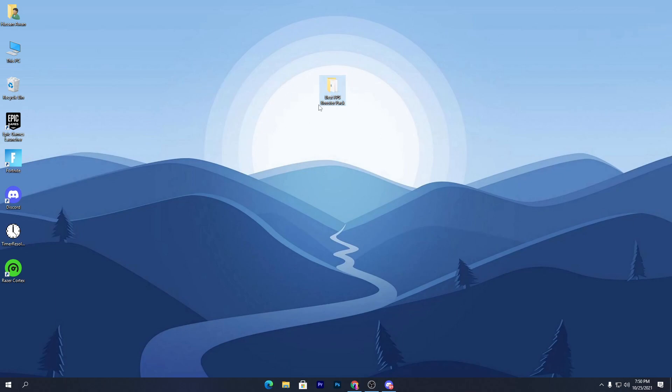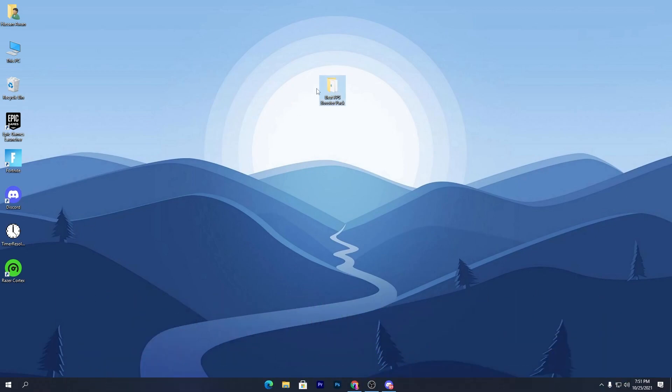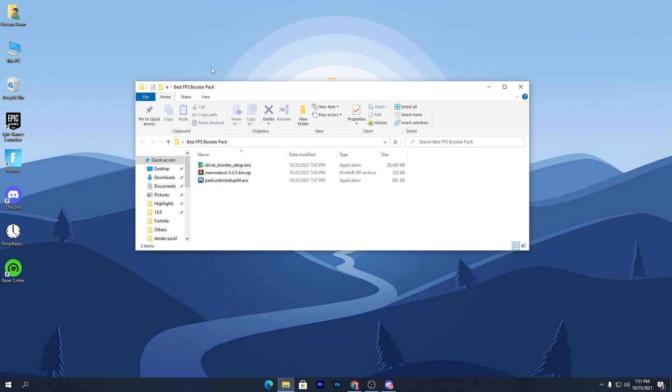First of all, you need to download this folder on your PC which is the best FPS booster pack. Simply download this pack from my website or from my Discord server — the link is in the description. Once you download this folder or pack on your PC, open it.